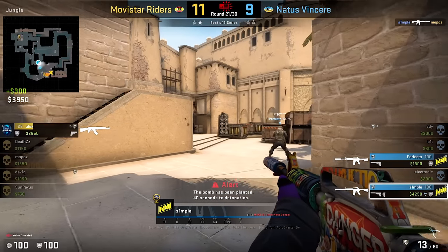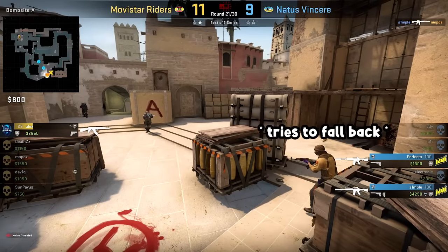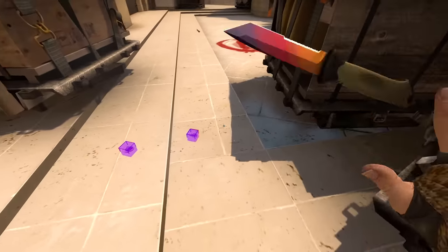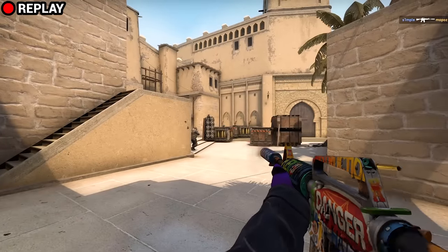A mistake from the default area on Mirage: if enemies are close, you shouldn't stop hugging the box. If you try to fall back, you actually climb those little stairs, and if enemies have the right positions, they can easily see your head over the box while you still can't see them. Simple nose.